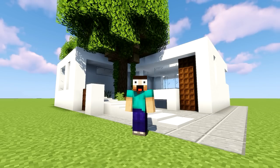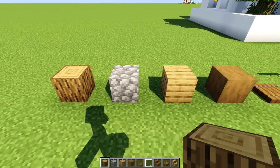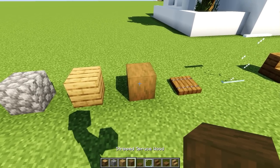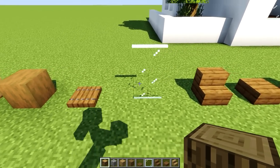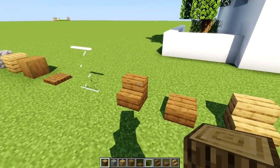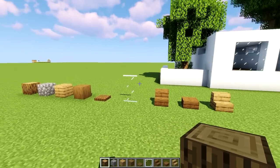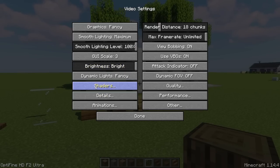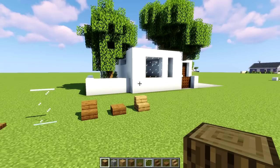The materials we're gonna be using the most today are oak logs, cobblestone, oak planks, stripped spruce wood, spruce wood trapdoors, glass panes, and spruce wood stairs and slabs, and finally oak stairs. We're gonna be using the default resource pack and the shaders I'm on are called Sildur's Vibrant Shaders version 1.18 High.